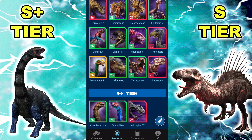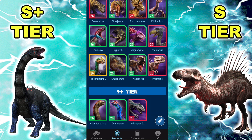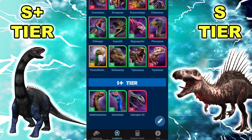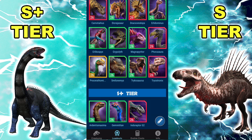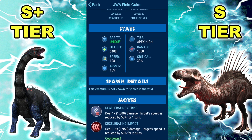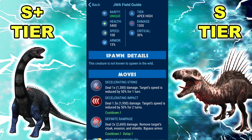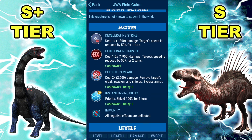Let's start with S-plus tier. We created a new tier, S-plus, just because there are a few dinos that are just so much better than the others. So we're going to talk about those first. In S-plus tier, we have three dinos: Ardentis Maxima, Gemini Titan, and Indoraptor Gen 2. Let's talk about Ardentis Maxima first. Anyone have thoughts on why we threw it up here? Well, it's a monster.